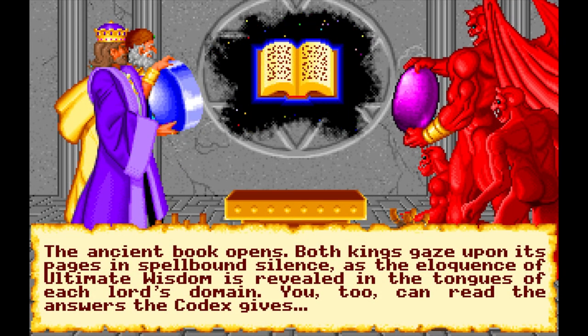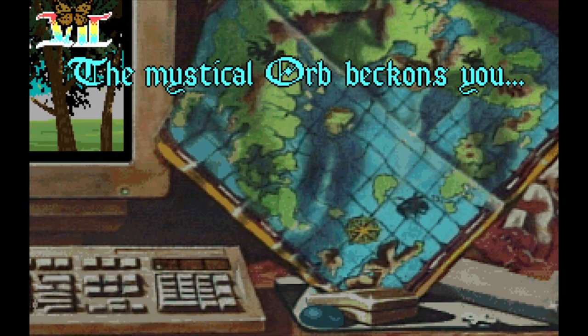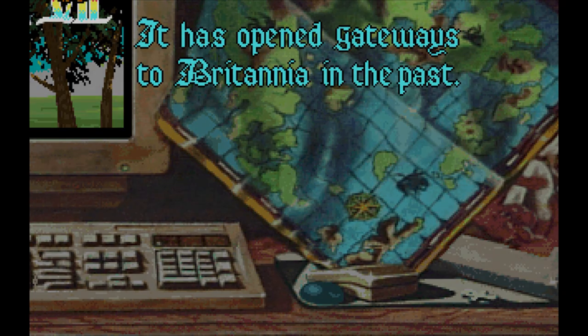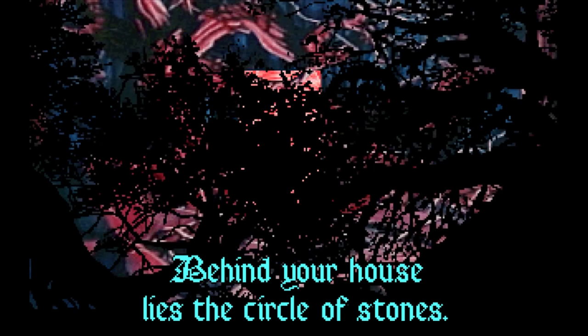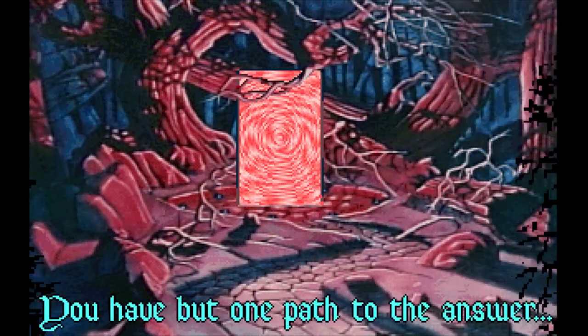After forging a peace between the human and gargoyle societies of Britannia, you've once more spent time back home on Earth. But one day, you feel Britannia beckoning you to return. You grab the Orb of the Moons and rush to the Circle of Stones, where inexplicably a Moongate is already waiting for you. So begins Ultima 7: The Black Gate, released two years after Ultima 6, with a pitch black main menu and ominous music playing in the background.